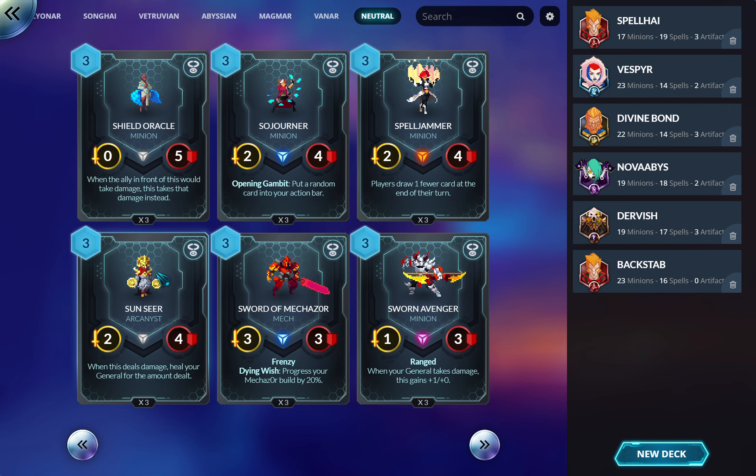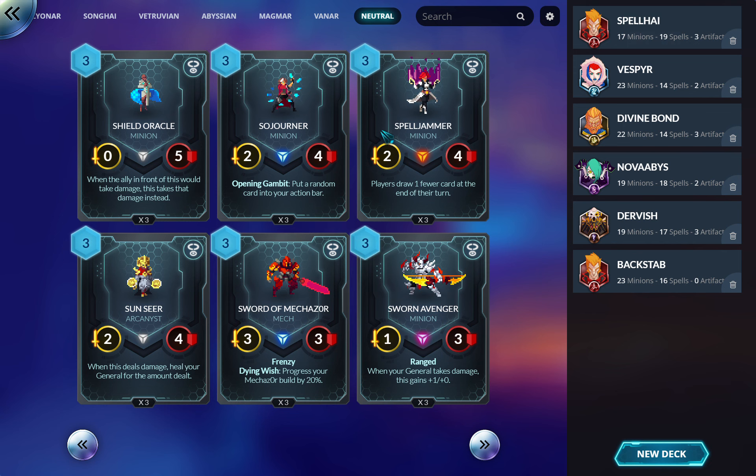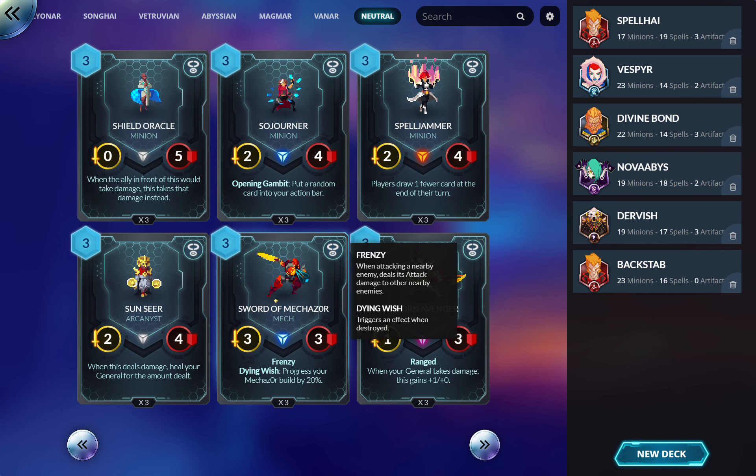If you're doing heal synergy like Lionar, this makes sense, but it's a weird way to heal because it has to survive — it's not a guaranteed heal. Maybe in a janky Songhai solution where you give this haste and get healing. Scarzig is the three-drop Mechazor you run — three-three for three is good stats and Frenzy is a great effect. Songhai loves to run it because they can give it haste, making it their AoE from hand since they don't have great built-in AoE. Overall it's a solid card.